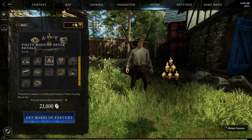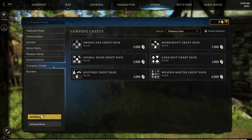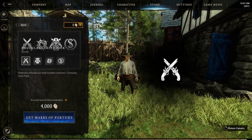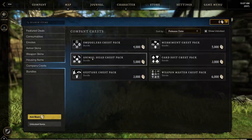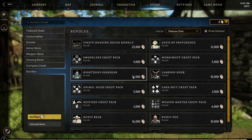And here's a housing bundle with different decorations for your house — twenty three dollars for that. Company crests, be interesting. And then all the different bundles in one spot at the bottom.